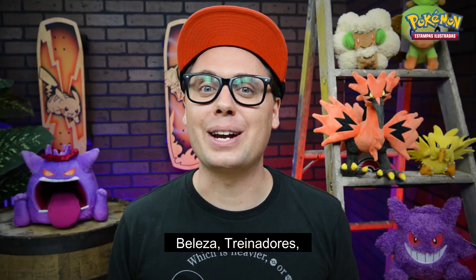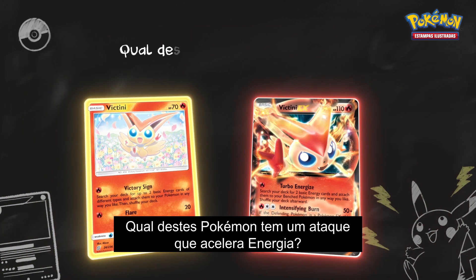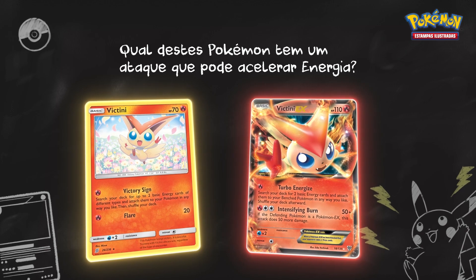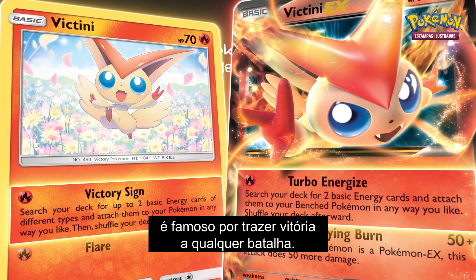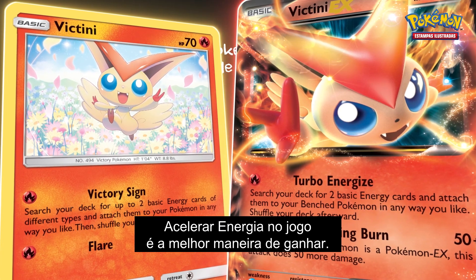All right, trainers — hope you've been paying attention because it's pop quiz time. Which of these Pokemon have an energy-accelerating attack? That's right, both of them. Victini, the victory Pokemon, is known to bring victory to any battle. What better way to win than to accelerate energy into play?